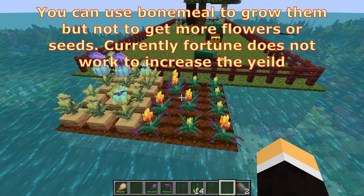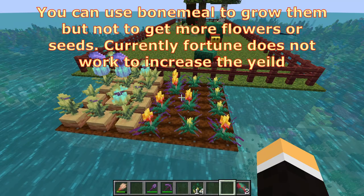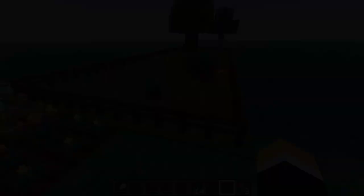So besides being a beautiful little pet, sniffers will actually get you pitcher pods and torch flower seeds. You can plant those and grow the pitcher plant, which you can use for decoration or dye. Same with the torch flower — you can use that for dye or decoration as well. Down in my action bar you can see exactly what these guys dig through the dirt to find for you: torch flower seeds and pitcher pods.